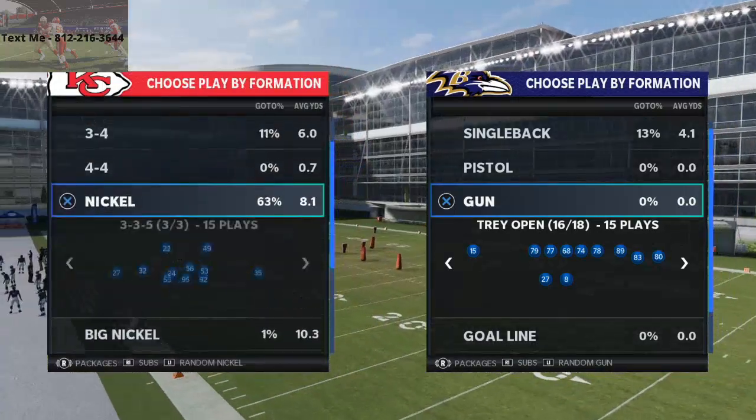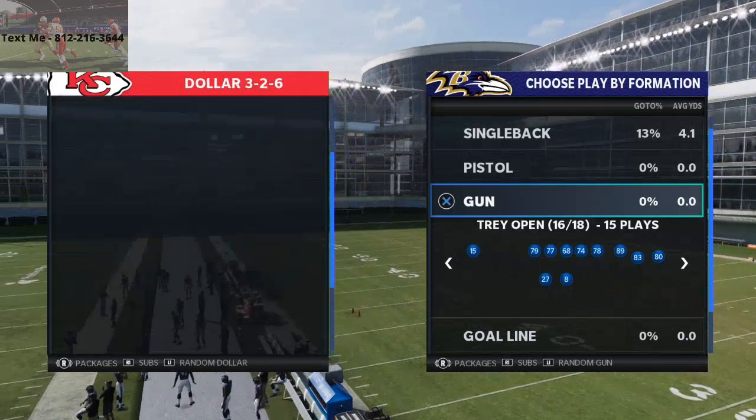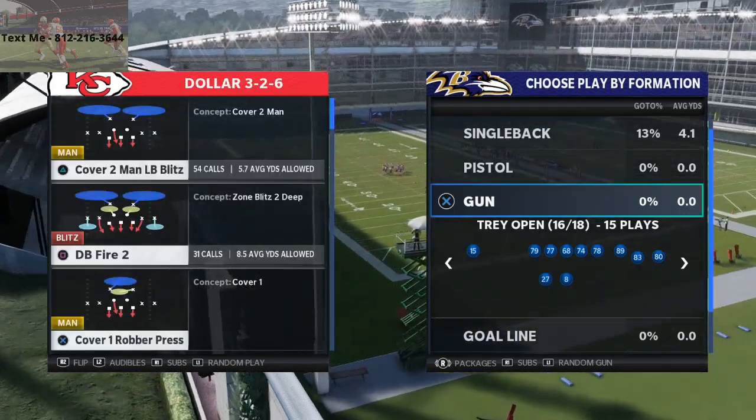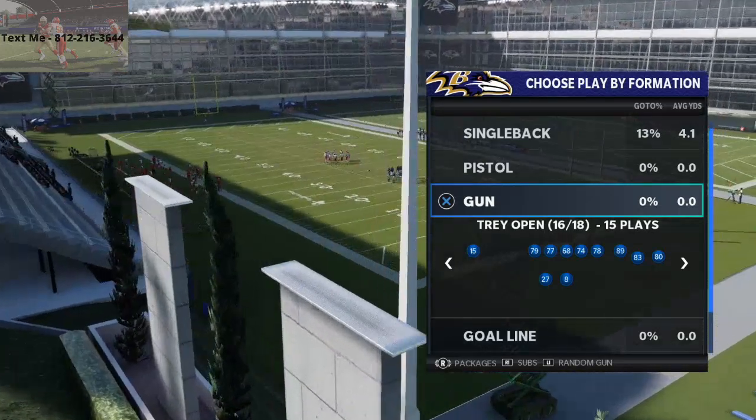One of the ways you can do it is come out in 3-3-5 and then audible nickel normal, but personally I just like to come out in dollar 3-2-6. So I'm going to come out and call dollar 3-2-6 cover two man. From there, tray open — I'm going to come out in certain plays that I want to test out.